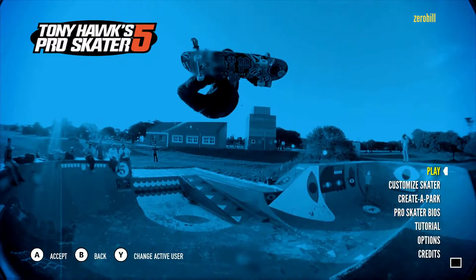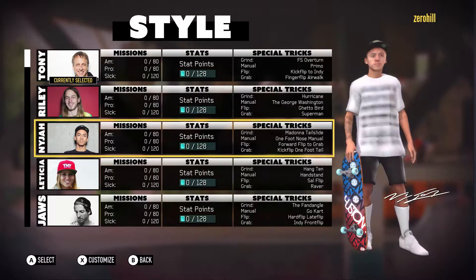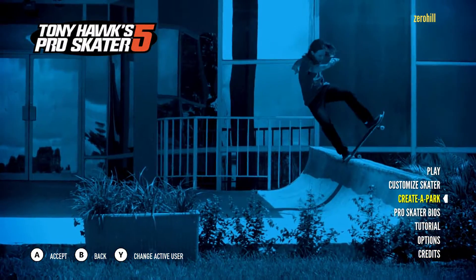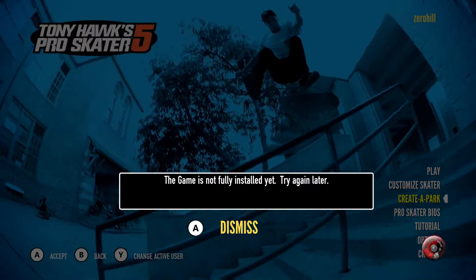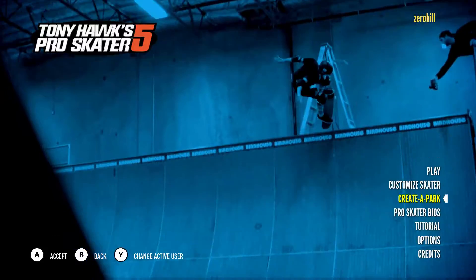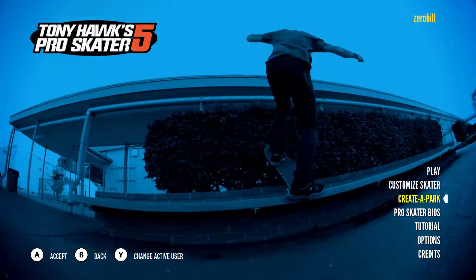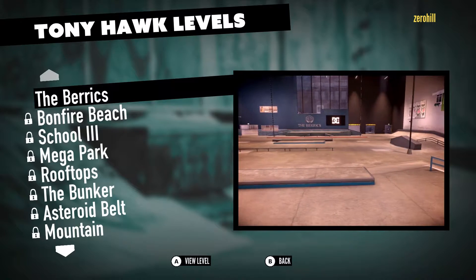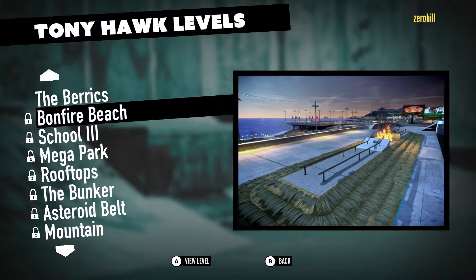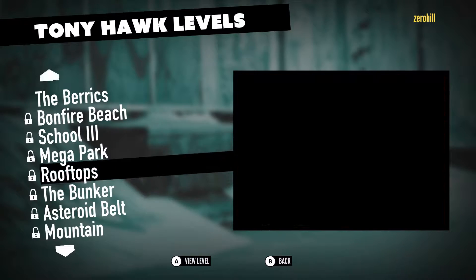I'm gonna take it all the way back up to the front. Let's check out the rest of it real quick — you can customize the skater. You can start with the pros and then make your own. There's also Create a Park. This is a big install file on Xbox One — it's a very big file. So let's try to open up another level. This one is locked — we do have some pretty cool levels here.